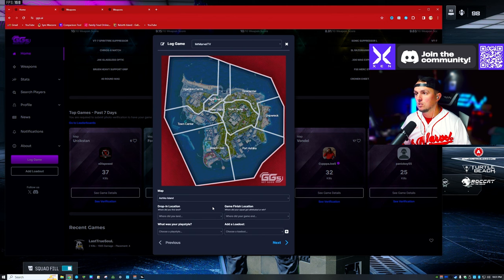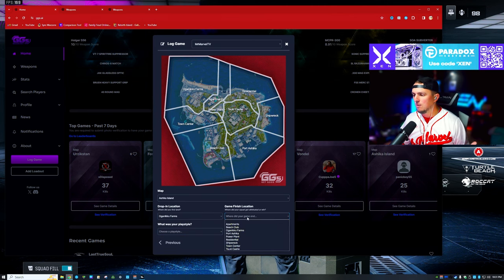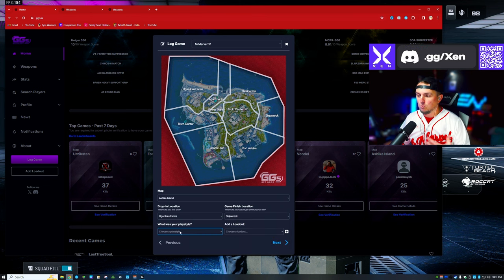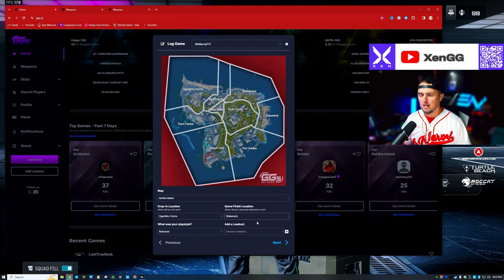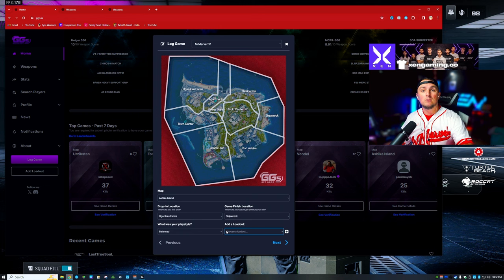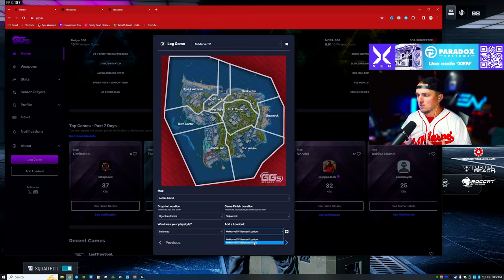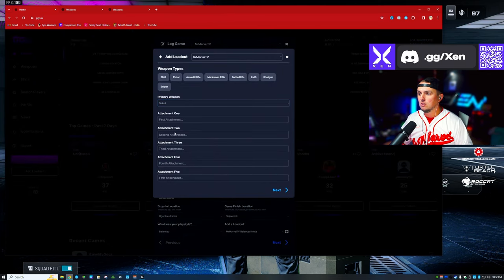It'll give you a breakdown of your game. You select what map you were playing, your drop location — I usually drop Farms — where the game finished, and your play style: were you balanced, aggressive, casual, or tactical? I play pretty balanced, so I'm usually getting around 15 to 25 kills. Then you select what loadout you're using — rank loadout, balanced meta loadout — and you can create a loadout right there, selecting your primary weapon sorted by SMG, pistol, assault rifle, marksman rifle, etc.